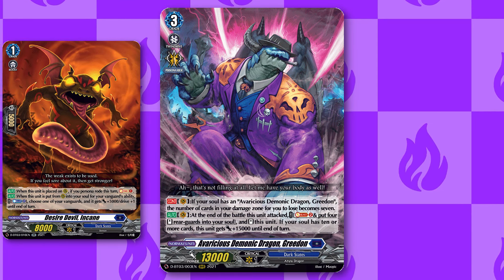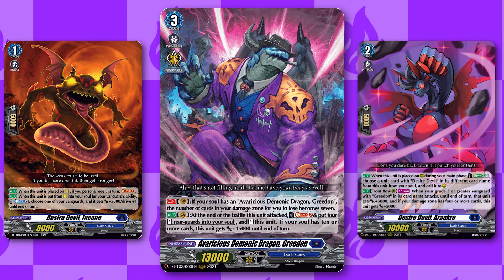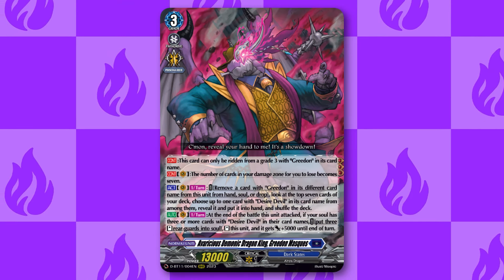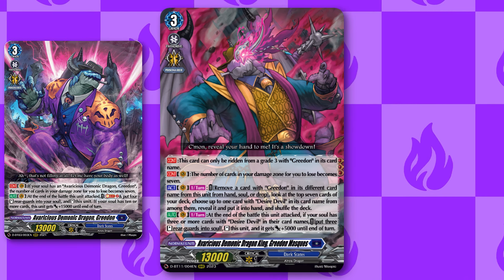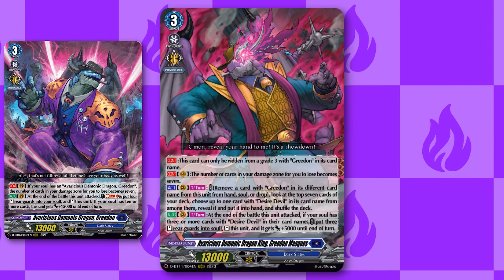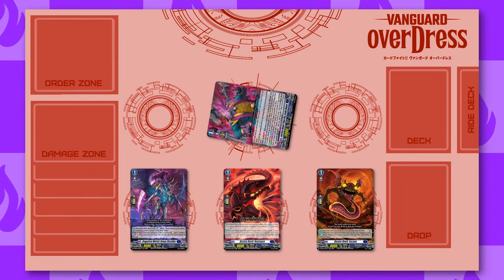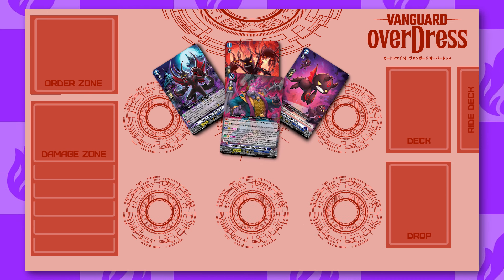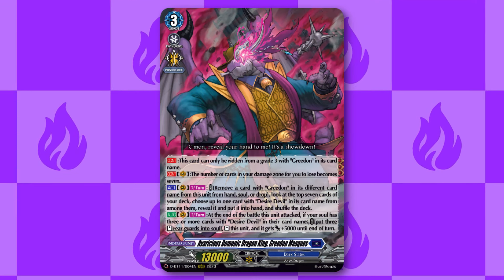Next up for Dark States we have Greed On. Greed On is all about utilizing your Desire Devils put in the soul in order to re-stand your vanguard and have constant drive check pressure. Our main grade three is Greed On Masks, which has the effect that you lose the game at seven damage instead of six, and you can remove a Greed On with a different name from your soul or drop zone to look at top seven and add a Desire Devil to hand. At the end of the battle it attacked, if you have three or more Desire Devils in your soul, you can put three standing rear guards in the soul to re-stand Greed On Masks and get plus 5k power for the turn.